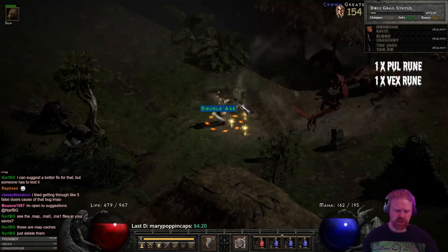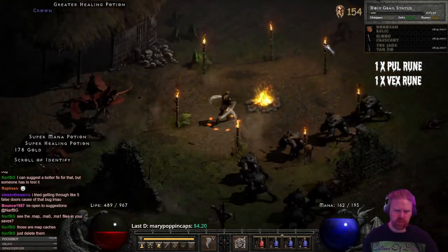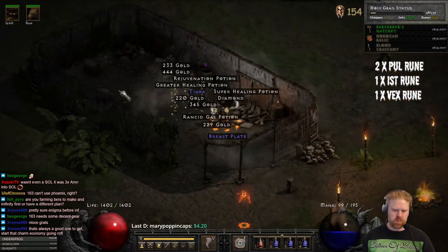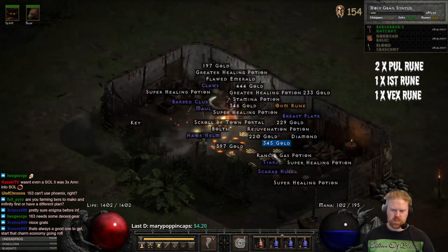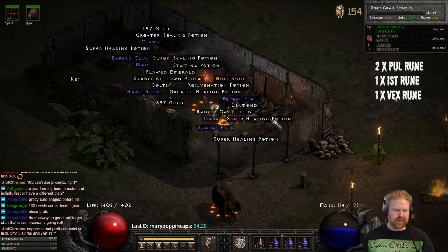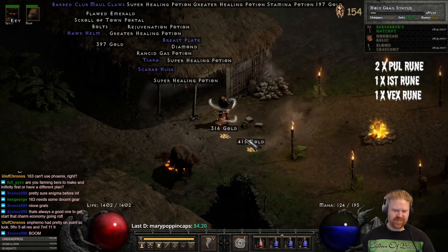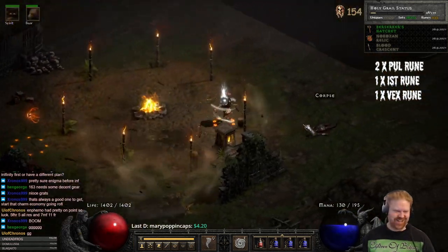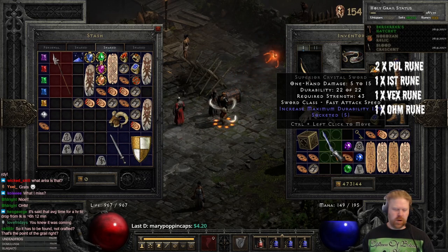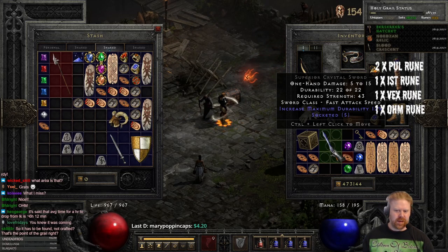That's a Berserker's Axe — I think that's a new item for me. Oh, there we have it guys, not bad! We're gonna make CTA. All right, fingers crossed, we're gonna make CTA.